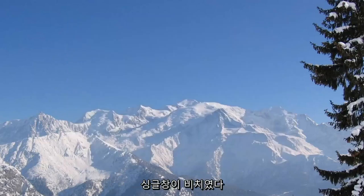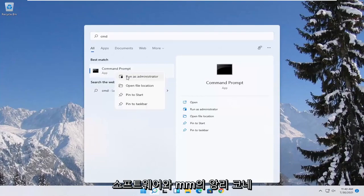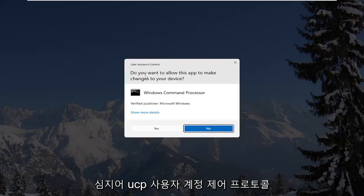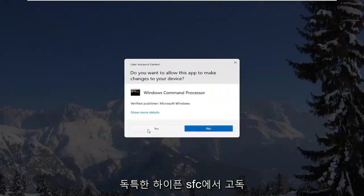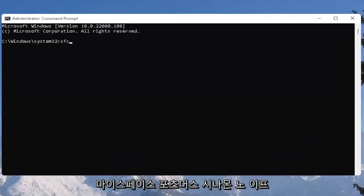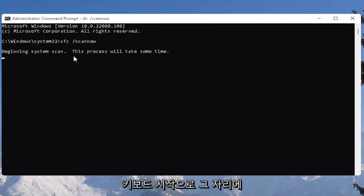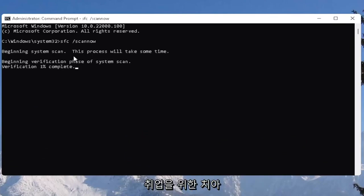One further thing you can try would be to open up the Start menu, type in CMD, and the best result should come back with Command Prompt. Right-click on that and select Run as Administrator. If you receive the User Account Control prompt, select Yes. Now type in SFC followed by a space and forward slash, then 'scannow' — that will be one word with the forward slash out front. Hit Enter on the keyboard to begin the system scan. This will take some time to run so please be patient.